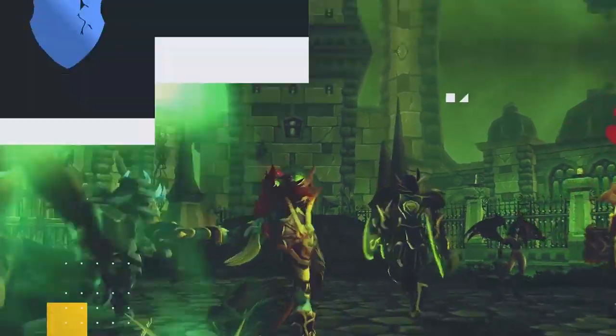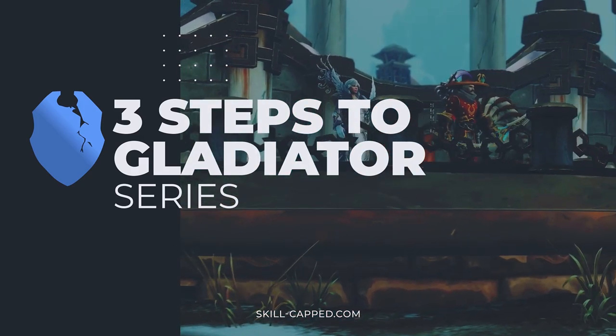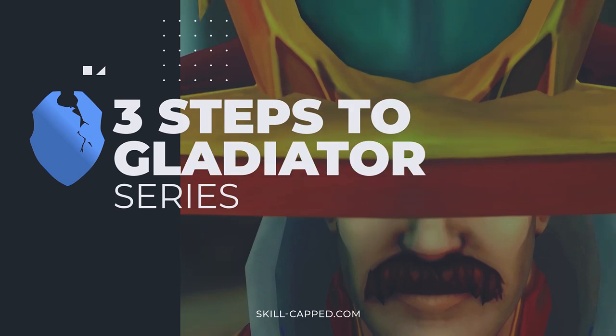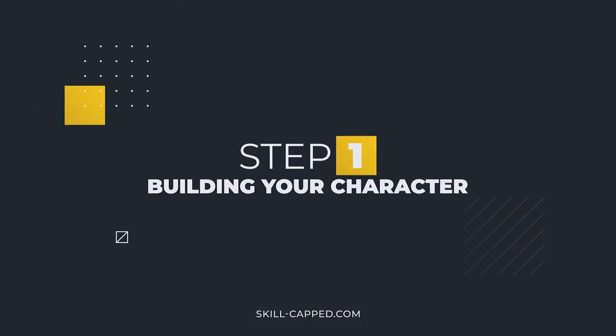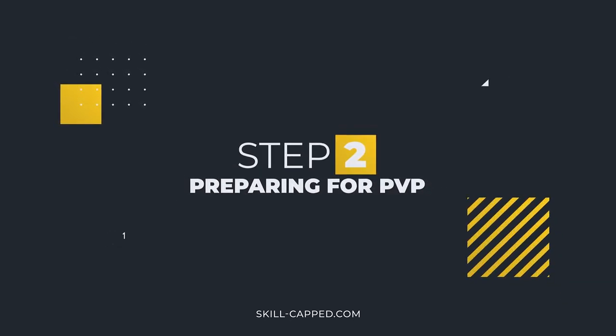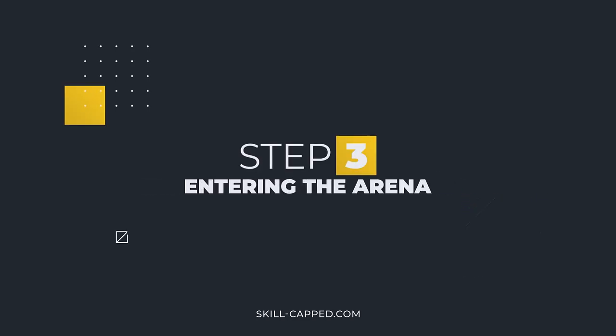Welcome to an entry in our exclusive 3 Steps to Gladiator series. We built these guides from the ground up to help players go from zero to Gladiator, even on a spec they've never played before. Step 1 covers building your character and is essentially everything you need to get started once you hit level 120 on your class of choice. Step 2 builds upon that by preparing you for two of the most important skills to have in arena. Finally, step 3 walks you through how to get the best results when entering the arena.